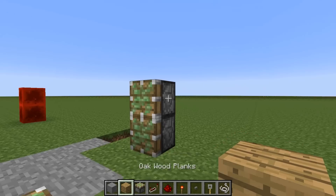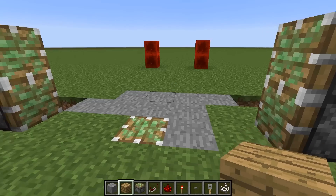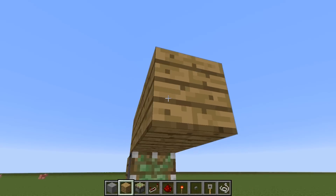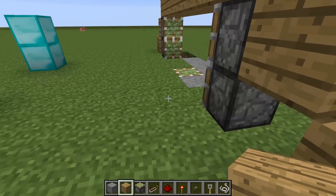Now you need to build an archway over this to both carry redstone signals and start closing the area off for a proper door. So what you do is put wood there and there, and extend it completely across the top and down.